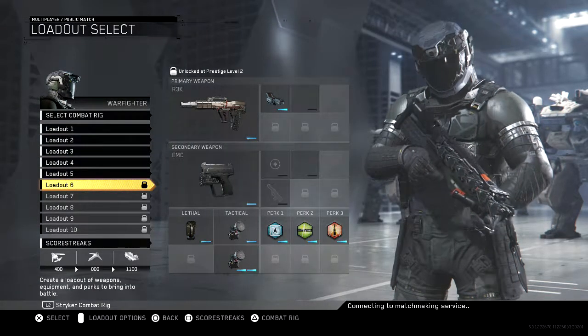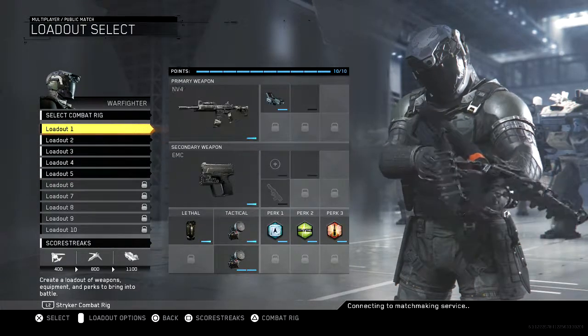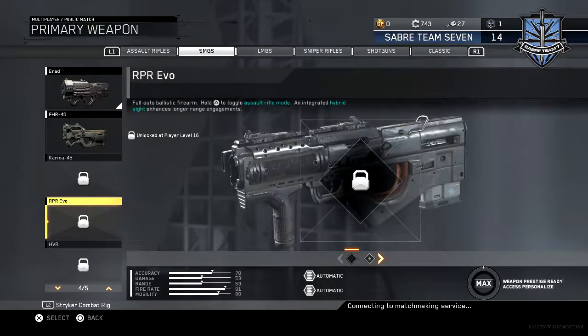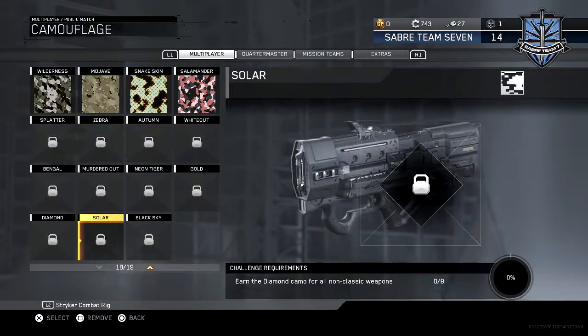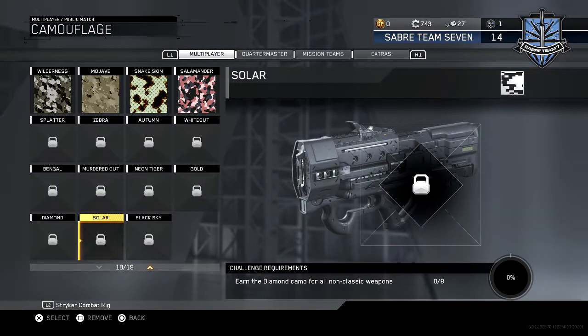I'm pretty sure you can save those permanent unlock tokens. Here I am at Prestige 1. Wait, do I get another class slot? Oh, you have to be Prestige 2 for that — that's lame. But you do get to keep your guns, which is good, because I'm trying to go after the solar camo and black sky camo. I'm just going to go after solar since it's pretty easy.